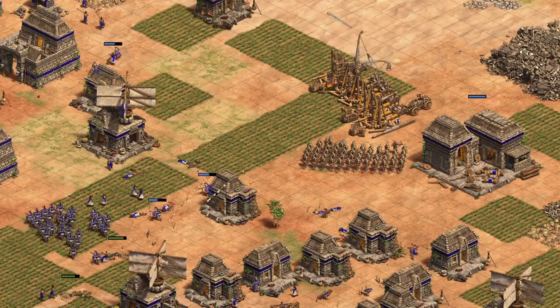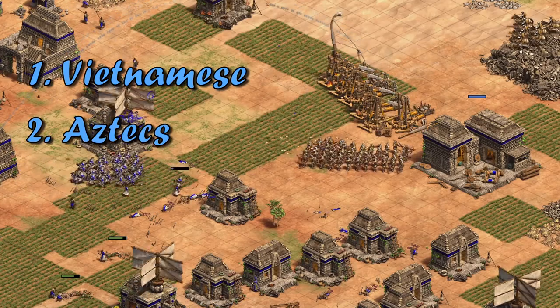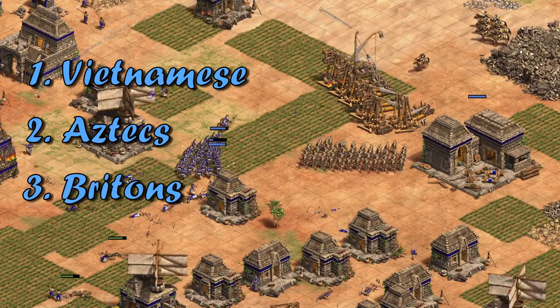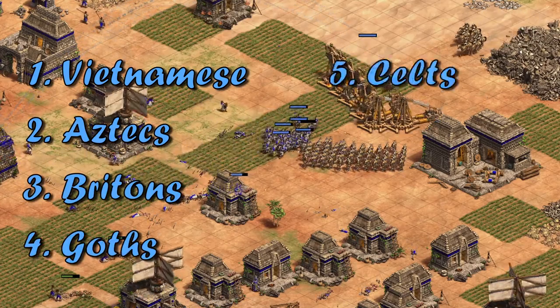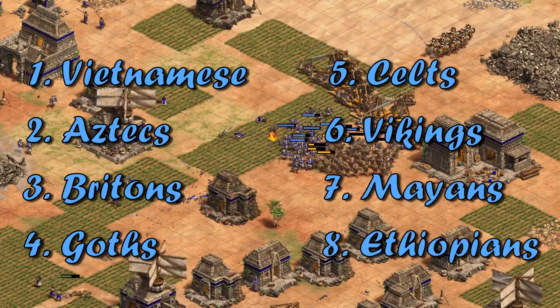The build works with any civilization, but it works especially well with the Vietnamese, Aztecs, Britons, Goths, Celts, Vikings, Mayans, and Ethiopians.